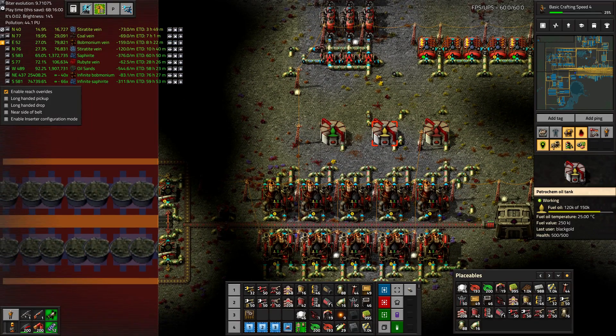Greetings, Marsh here, and welcome to episode 57 of my modded Victoria playthrough. In this episode we are going to use some transport drones to try to handle some of these byproducts that we're building up from our oil sand processing. Enjoy!